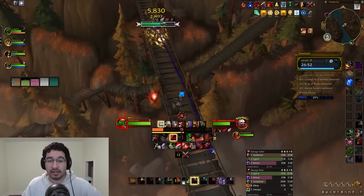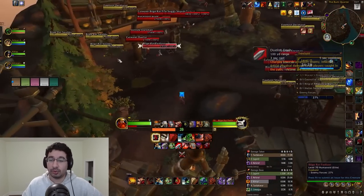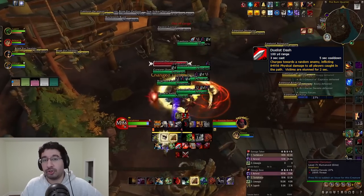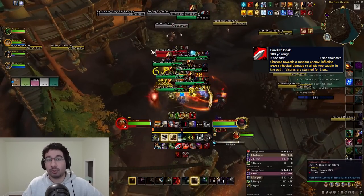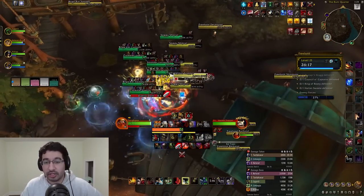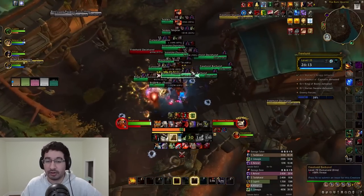Let's talk about the trash in this area. There are Cutwater Duelists, who have a single ability in Duelist Dash. This puts a little swirly near a random player, and after a short delay they charge to it, stunning anyone in between them and their target — so it's not just the swirly you need to dodge. This ability is stoppable, so you can just prevent it from going off entirely.